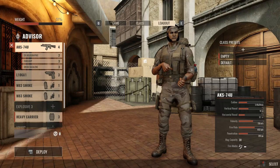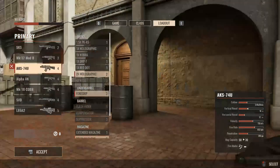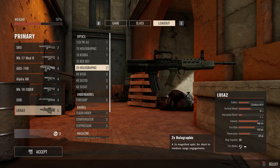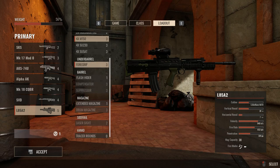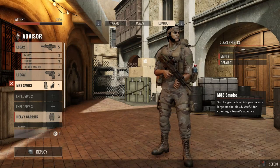After that, you choose your equipment. You can take everything that's available in the game because every player has several inventory points. You can spend those points, for example, on a main rifle, but you will have to give up a sidearm or armor. This gives a lot of ways that you can find your own playstyle.